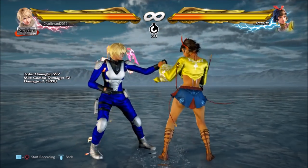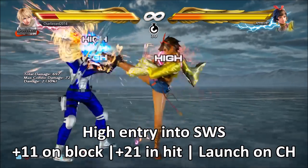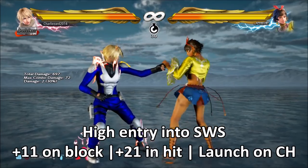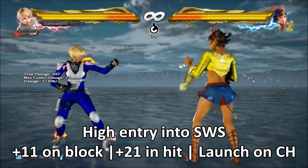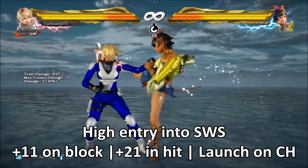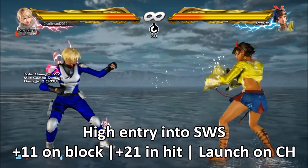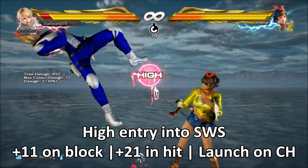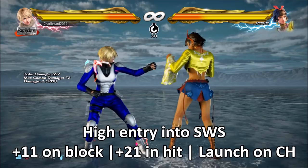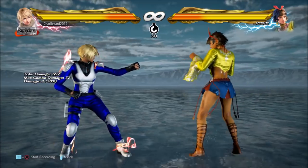Those first three options — 1-2-4, 2-4, and down 3-4 — the 4 at the end of them is the exact same move with the exact same properties. It's a high, it's plus 11 on block, plus 21 on hit, and on counter hit it's going to launch, just like the magic 4. From switch stance you hold forward and you can go into a jab and spin for a full combo if the player confirms the counter hit.